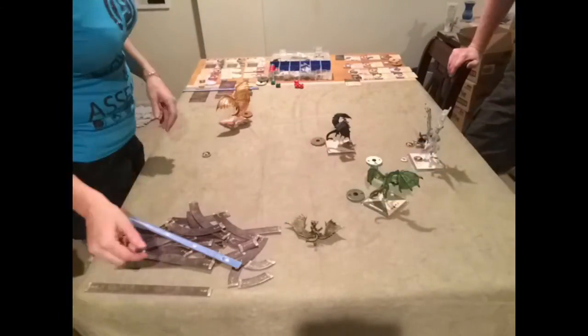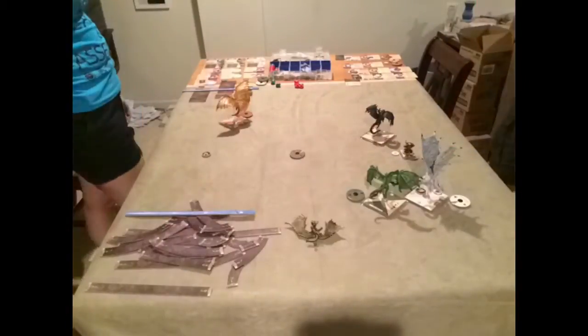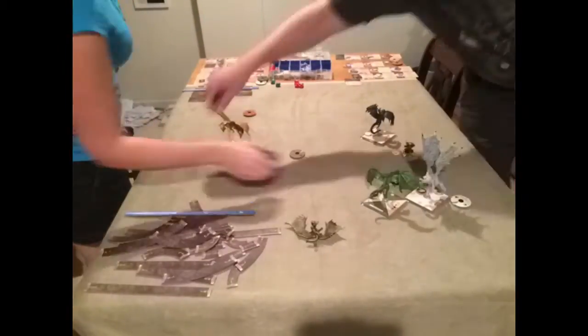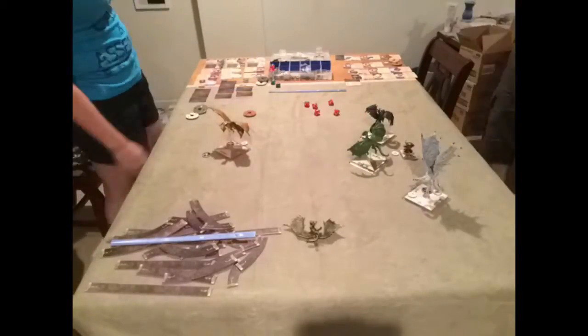Away from the action, Galadros continues his long slow arc, scooping up Adeldia's flag in passing. Meanwhile, Adeldia's dragons, with their flag in hand, begin their drive back to home base. I'm starting to feel pretty good because he's come through and he's got the flag. All I've got to do now is not lose it and get my flag back in.